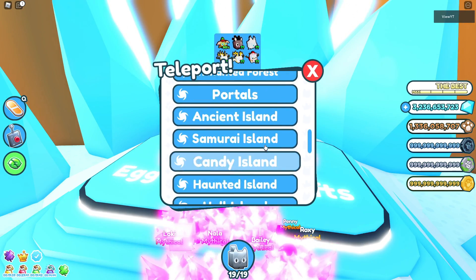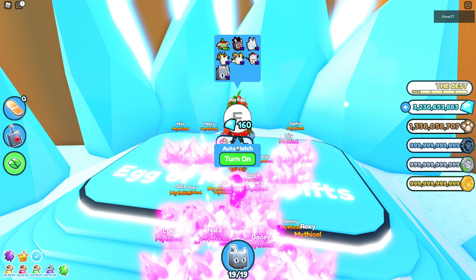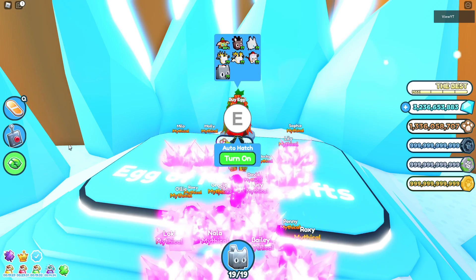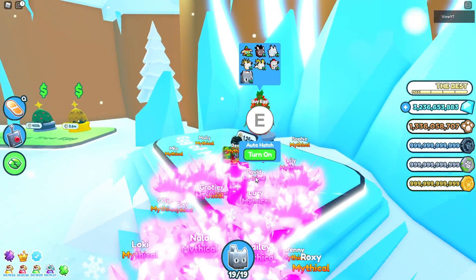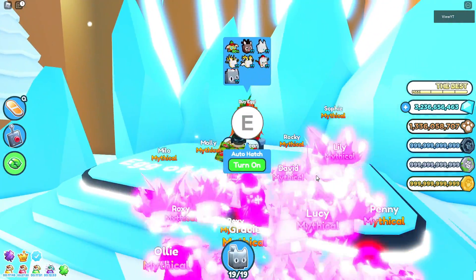Bring up the teleport menu and look for Tech Entry, then click it. This just makes everything much easier. Also, you need the auto hatch game pass — it's 150 Robux, which is actually the cheapest game pass in the game.